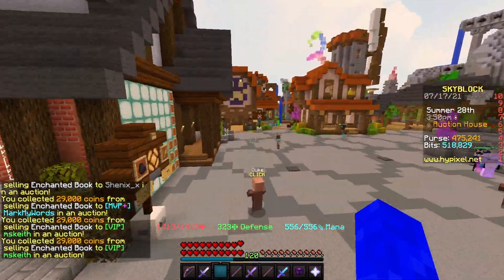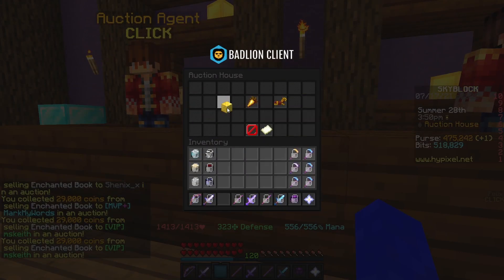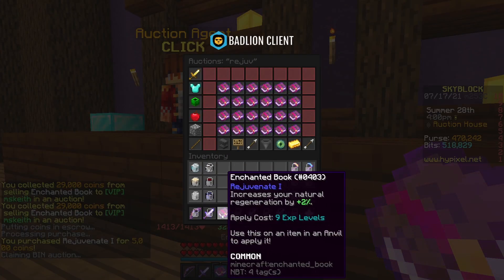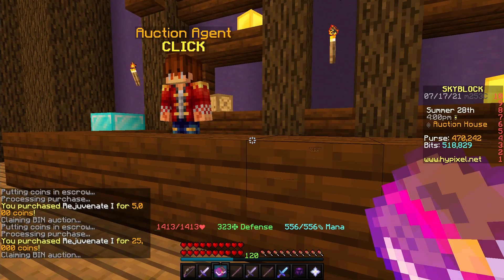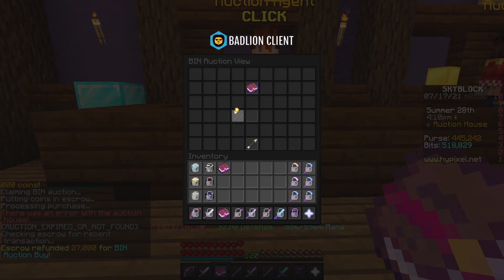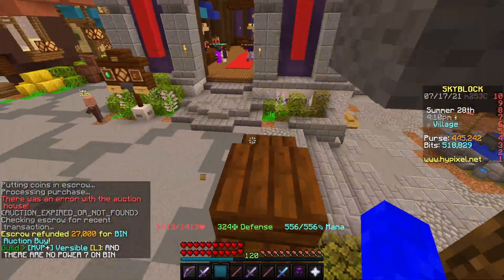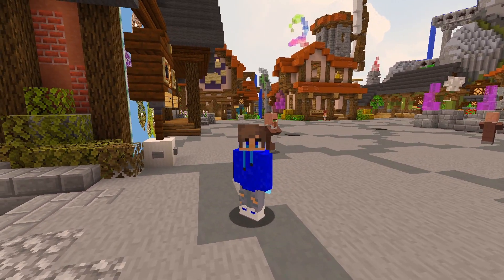After more book flipping I'm at around 475,000 coins. Now I'm gonna start flipping in a different way — I'm going to get like 16 Rejuvenate 1 books, combine them to make a Rejuvenate 5 book, and sell the Rejuvenate 5. This should be really profitable if I get them for the right price. I also just got a Rejuvenate book for 5k, which is really good.